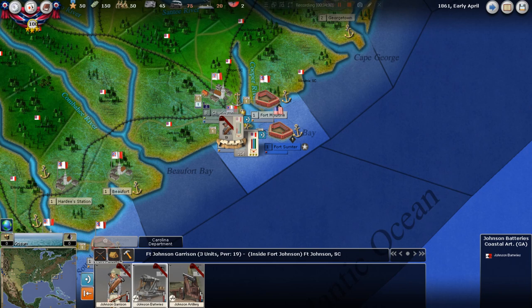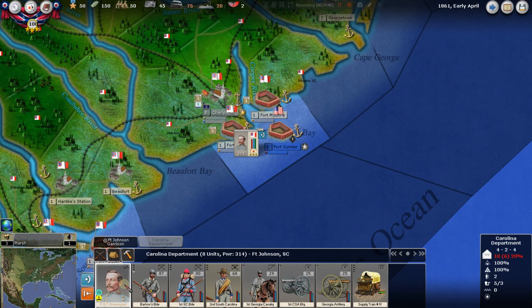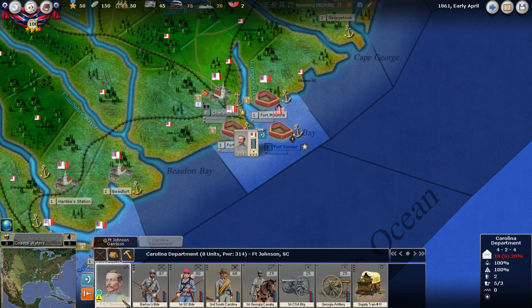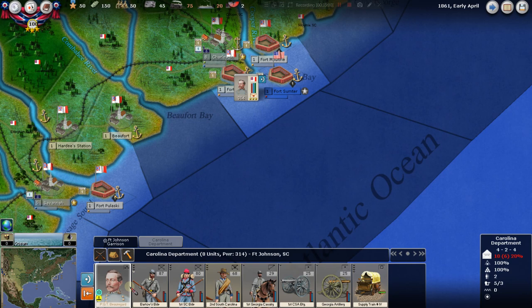The garrison itself is also fixed or locked — you can't move it. Let's go over to the Carolina Department. You see Beauregard here, and he's blinking. That actually means something — the general doesn't just blink randomly. It actually means he could be forming an army, which we are not going to do right now, but I'll explain that next episode.